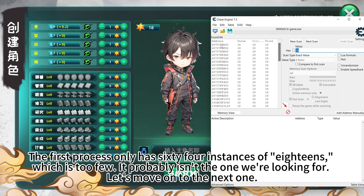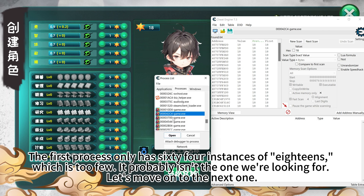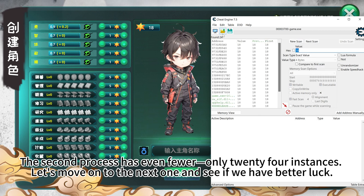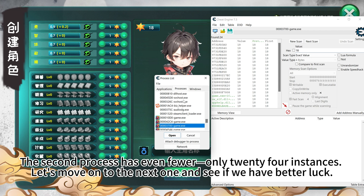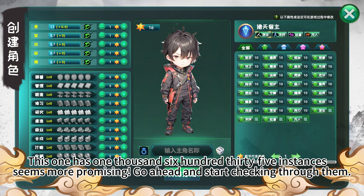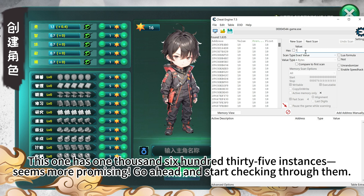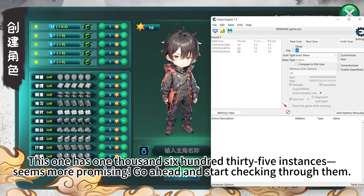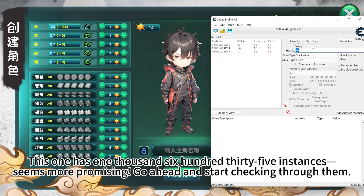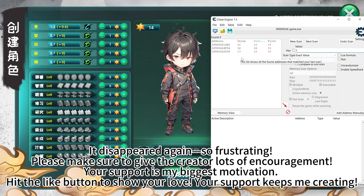The first process only has 64 instances of 18s, which is too few — it probably isn't the one we're looking for. The second process has even fewer, only 24 instances. The next one has 1635 instances, which seems more promising. Go ahead and start checking through them. It disappeared again — so frustrating.